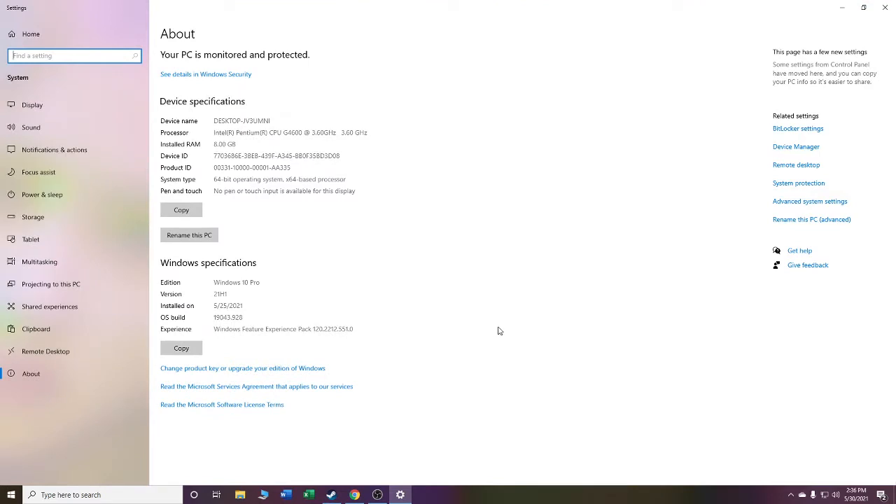Hello guys, welcome to my channel. We will try this specs on PUBG to find out the best settings. The specs is Intel Pentium CPU G4600, 3.60 GHz. This is a 7th generation processor. The RAM is 8GB dual channel, 4 plus 4.